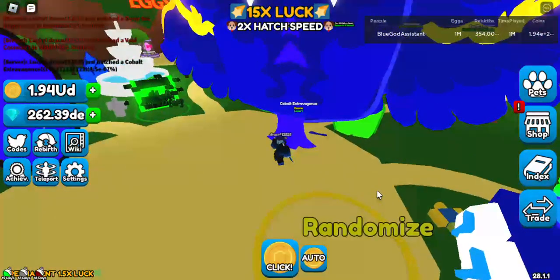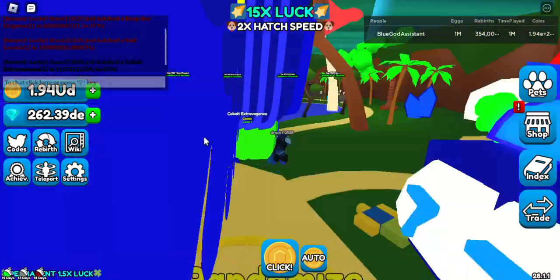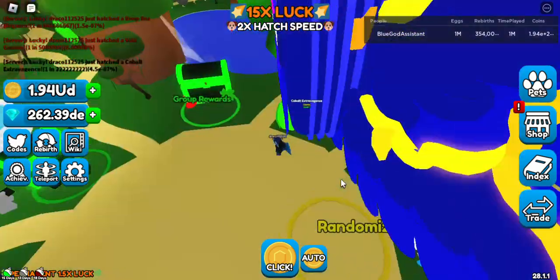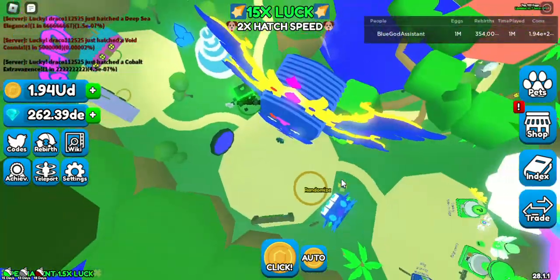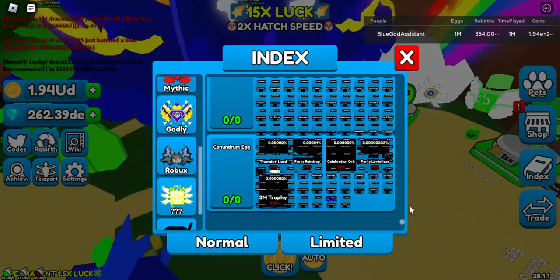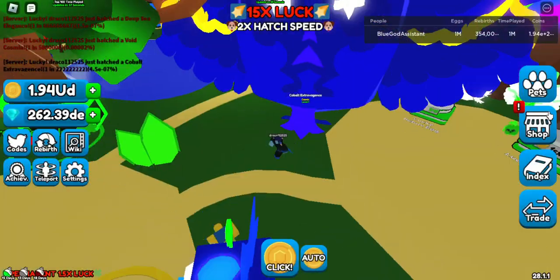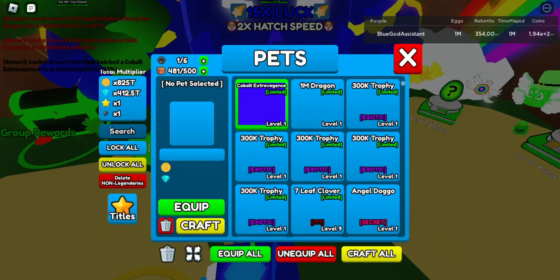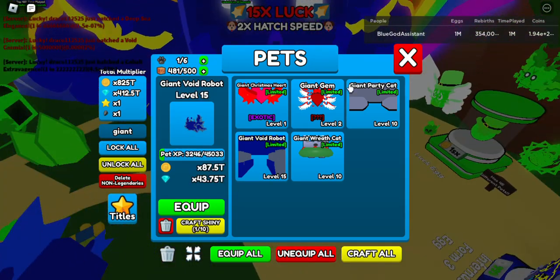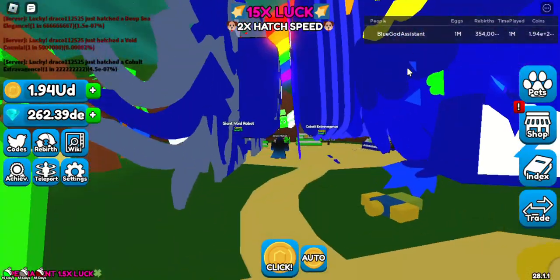Okay, take five — so guys, we actually did hatch it! Look at this big boy, he has a crown. It's a crown but I actually hatched it now. Let's see the size difference — giant wood robot versus the extravagance. The extravagance is much bigger than the robot.